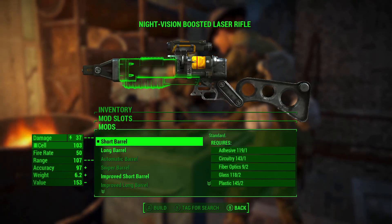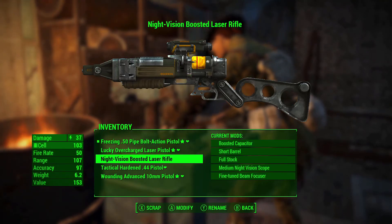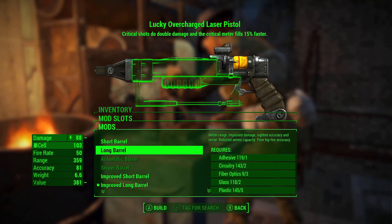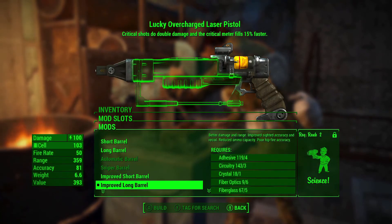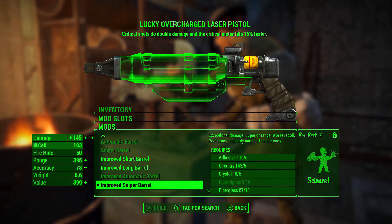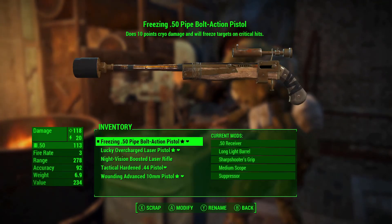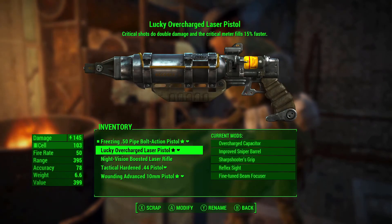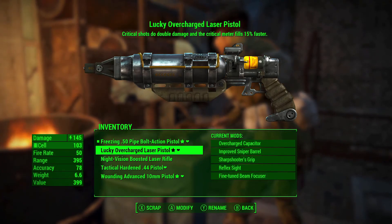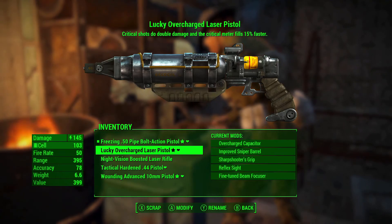We'll just slap a short barrel on this rifle now. I think the only thing I want to switch over to the Lucky is — instead of the improved long barrel, where we're sitting at 100 damage with our current adrenaline — if we switch to the improved sniper, we're up to a healthy 145. So that has now become one of my strongest weapons. It's set up a little goofy as it's a sniper barrel, so I won't get as many shots off in VATS, but the range is incredible and the accuracy is still alright with the reflex sight.